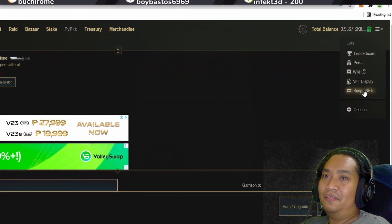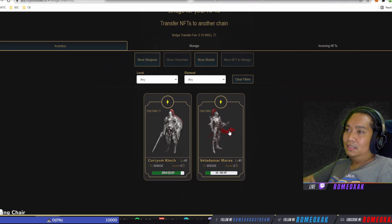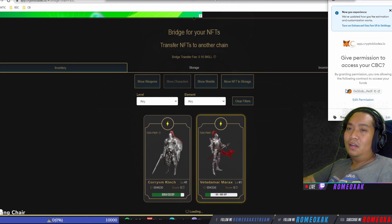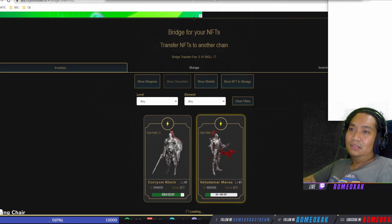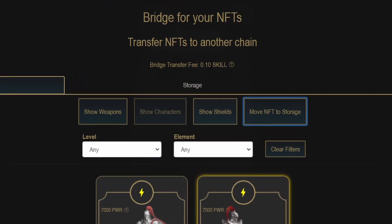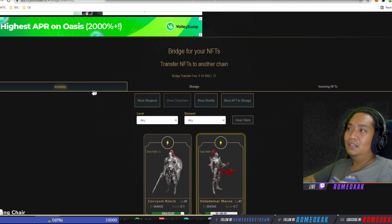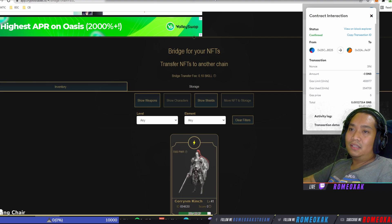First, go to Bridge NFTs, then show characters, select the character, and move to NFT storage. The cost for transferring one character from BSC to any chain is around three dollars in total — two dollars in gas fee and almost half a dollar for 0.1 SKILL. So first step: Bridge NFTs, inventory, throw character and move NFT to storage.